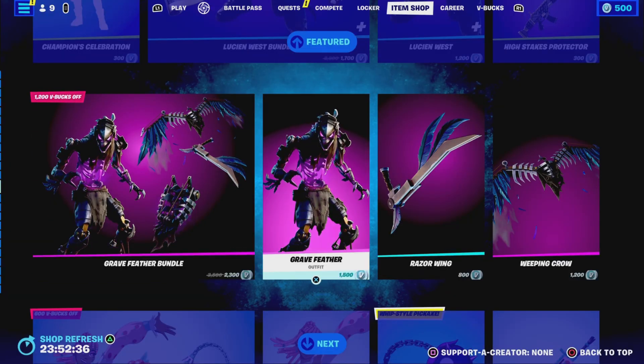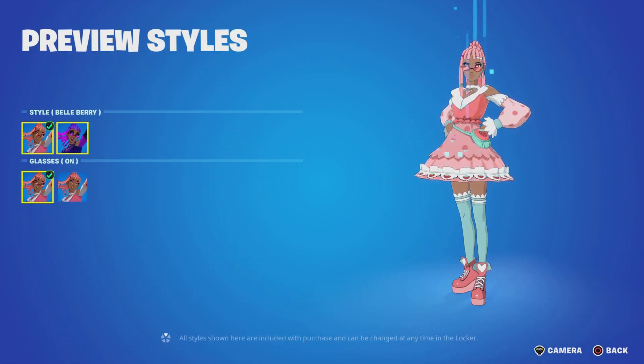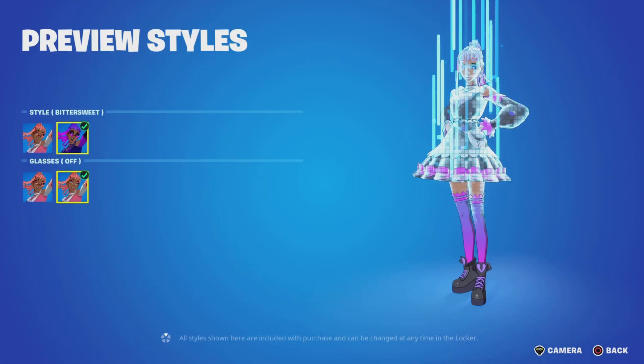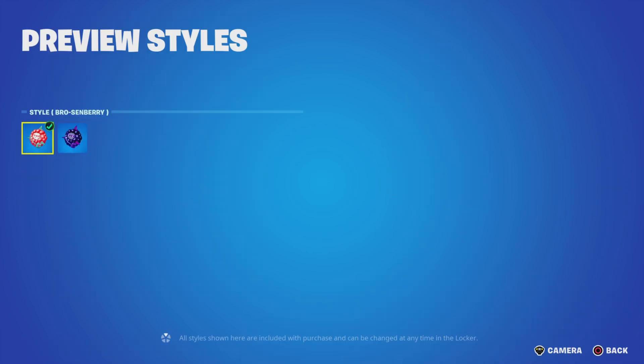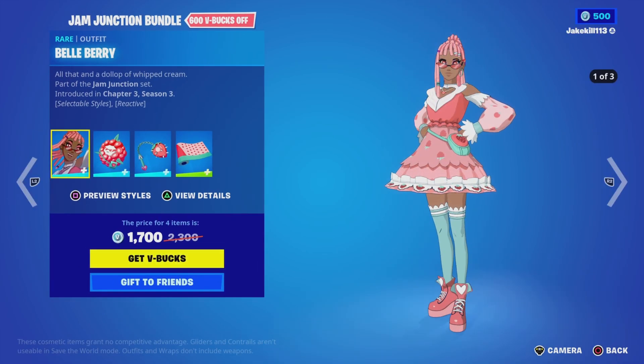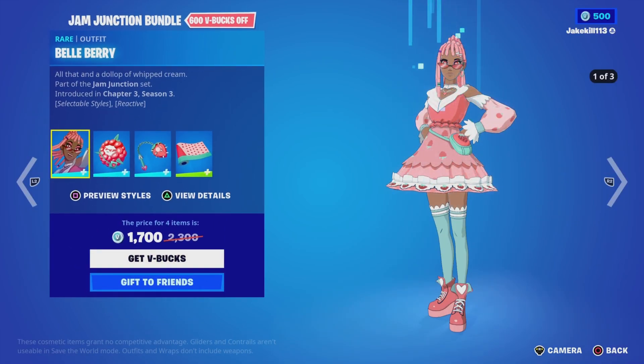We've got the Jam Junction bundle. We've got Bellyberry with styles Bittersweet and Glasses On and Off, with the backbling Senberry also in Bittersweet style. The pickaxe Maceberry with the Slammer style.